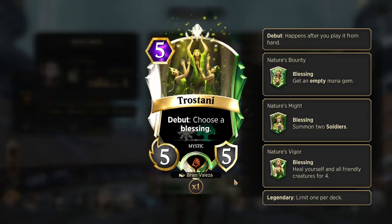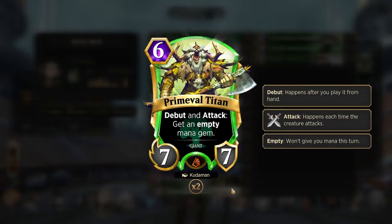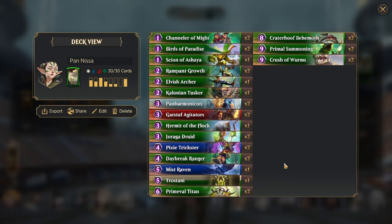Then we have Trostami, who is a 5-5 for 5 that gives us 1 of 3 abilities: we either get an extra mana gem, which does combine with Panharmonicon; we can summon 2 1-1 soldiers to set up to buff them with a Craterhoof Behemoth; or we can heal ourselves and all of our creatures by 4, which is really good against aggro decks. Then we have 2 copies of Primeval Titan — a 7-7 for 6 — with debut and attack to gain an extra mana gem. Very strong card, especially when you are able to play it as early as turn 4 with Agitators when going second.